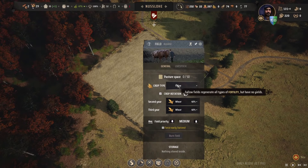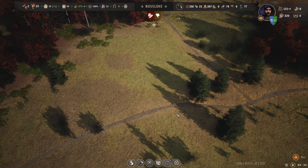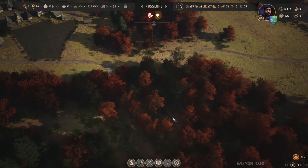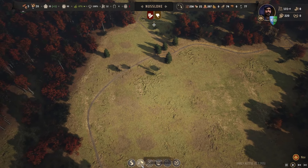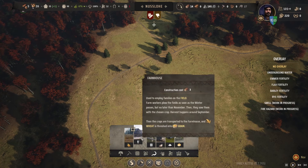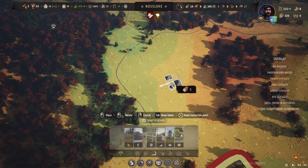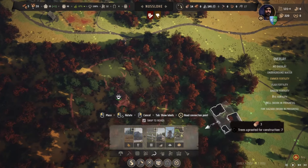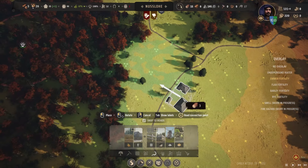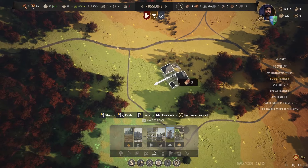I'm going to get rid of this field and demolish the farmhouse as well, and do a proper farming area over here. I know it's not the most fertile ground but it's the best we can do. I'm hoping if we do a lot of fields we can compensate for the lack of fertility. Actually the fertility is not too bad all down there, so let's put the farmhouse on less fertile ground.